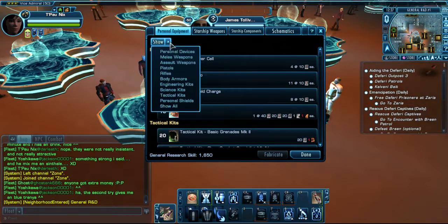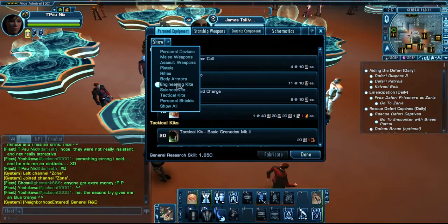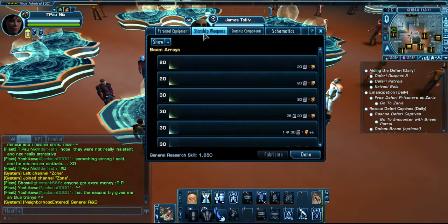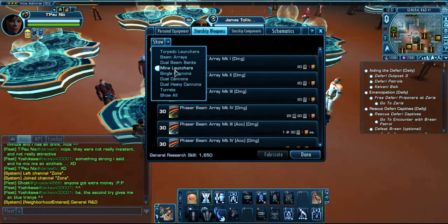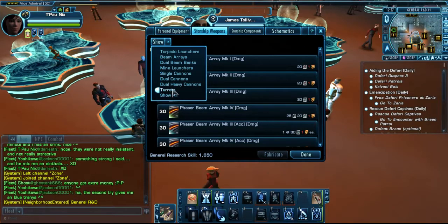You can also apply a filter here, so you can ask the system to show you all, for example, engineering kits, personal shields, rifles - one set at a time. In the Starship Weapon tab, the categories are torpedo launchers, beam arrays, dual beam banks, main launchers, single cannons, dual cannons, dual heavy cannons, turrets, and shotguns.